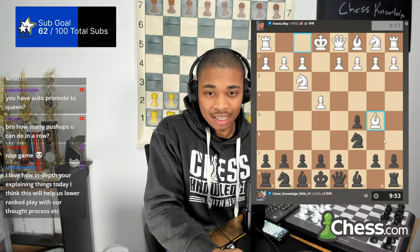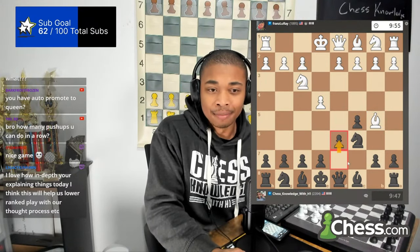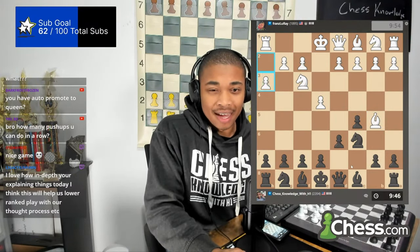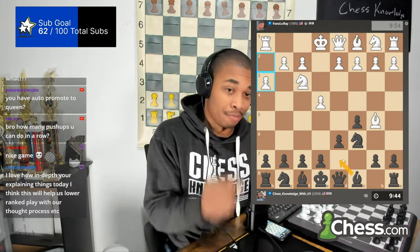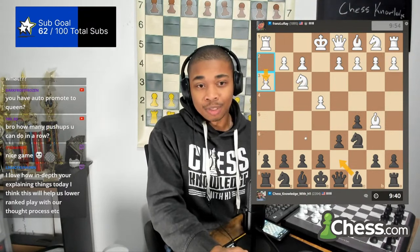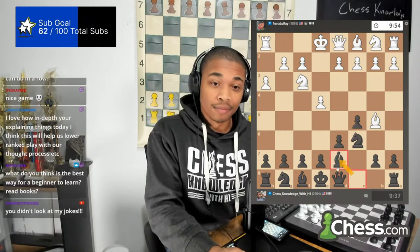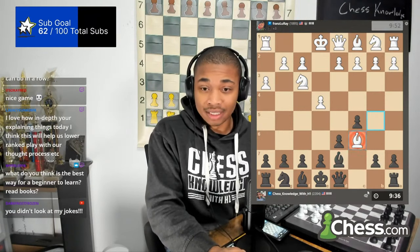He plays the Rosalimo. I used to play g6 a lot, but I decided to do the move d6 because I feel like I get better structures — definitely a better pawn structure. They're going to do h3 to prevent me from ever going bishop to g4, so we're going to do bishop to d7.